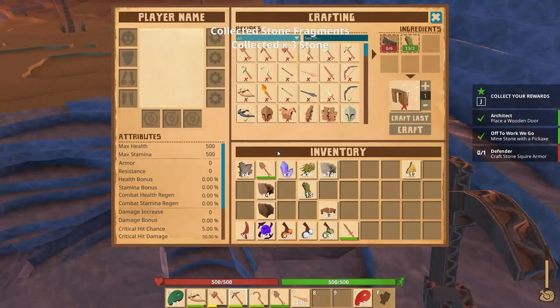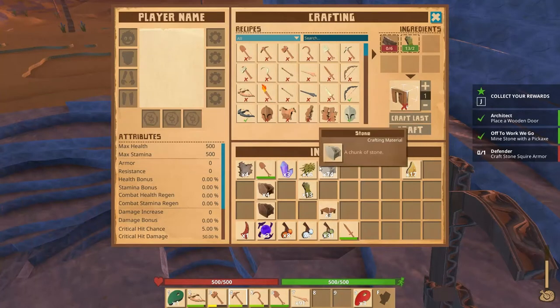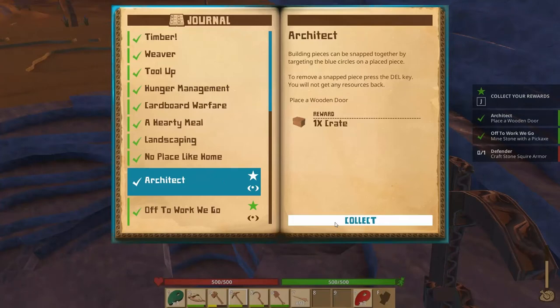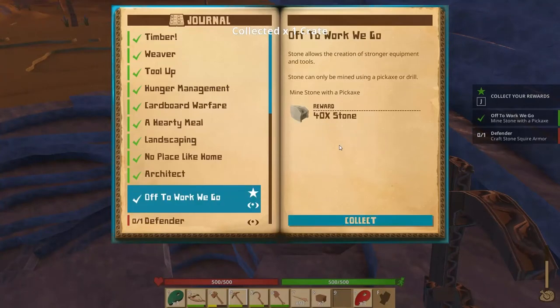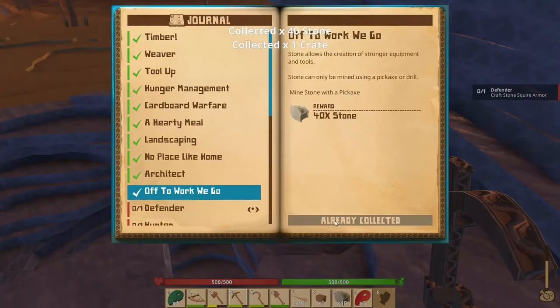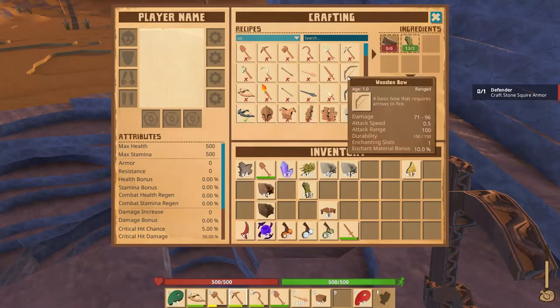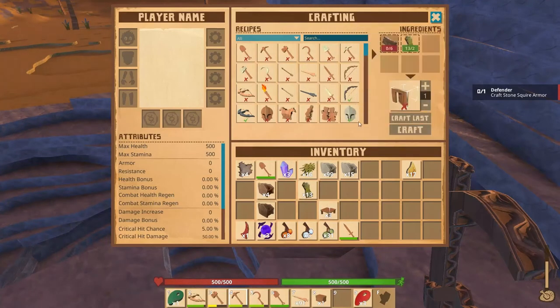I've been mining for a little bit. We have 74 stone and we did complete a quest for this. We got a crate that we can put in our house, and we get more stone — so that's good. We'll have enough hopefully to make our squire armor, and then maybe we'll get into making stone tools.